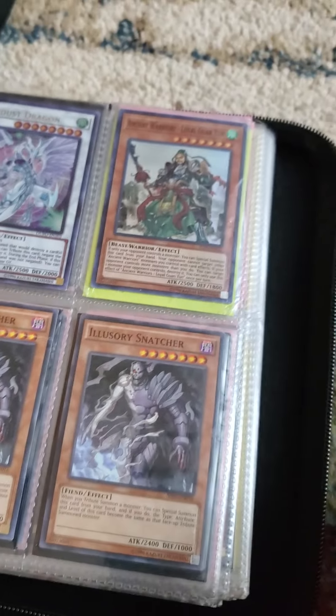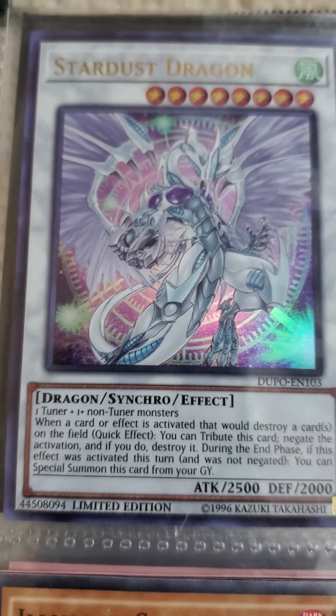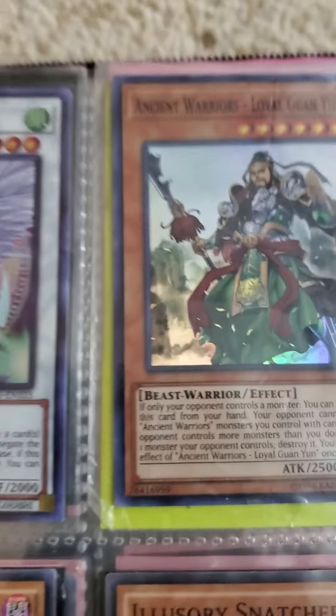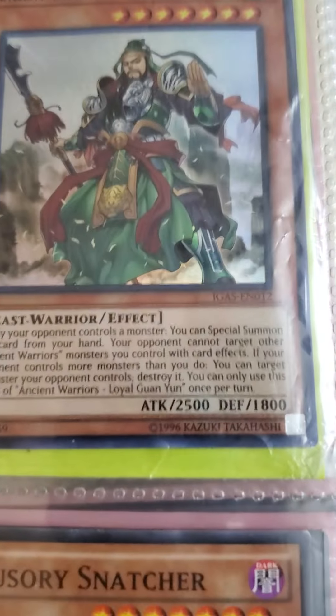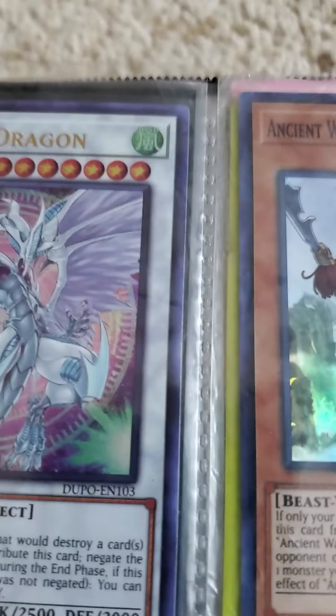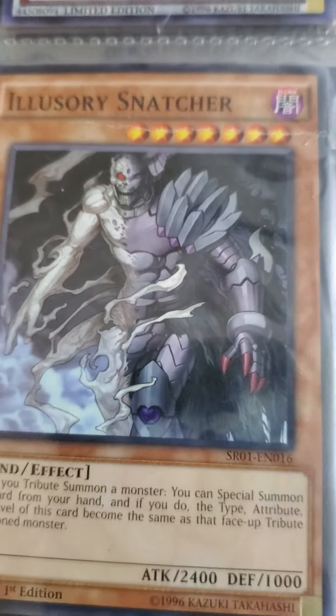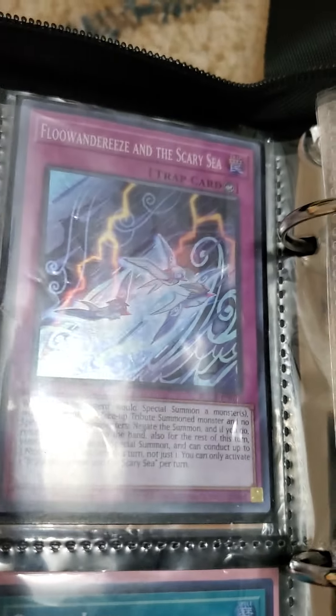So I have 18 pages of Yu-Gi-Oh I think. First we have Stardust Dragon, eight-star limited edition. Then we have Ancient Warriors, seven-star holo, same as that one. Next we have Ellis Morris Snatcher, seven-star. Then turn the page, we have White Howling holo.